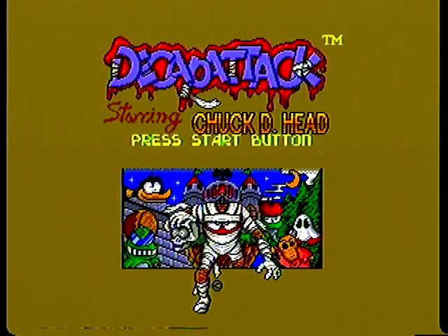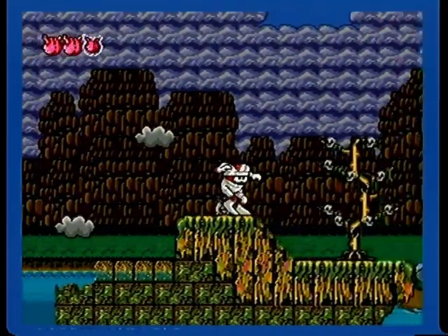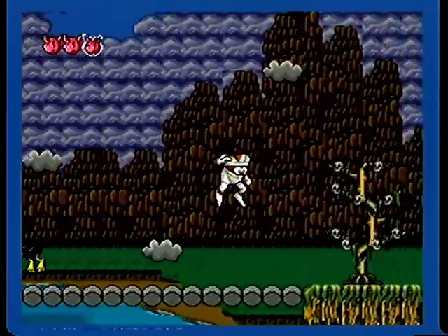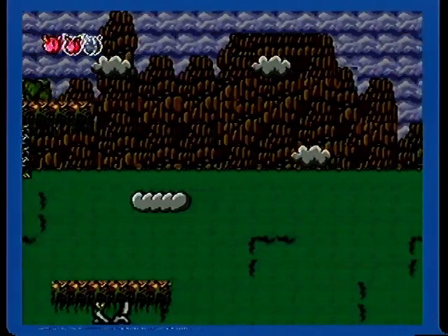Cap Attack, also for the Sega Genesis, is probably one of the most underrated platformers ever made. Not only does it have a really nice Halloween theme, but you also play as a character named Chuck D. Head. And let me tell you, that's freaking hilarious.